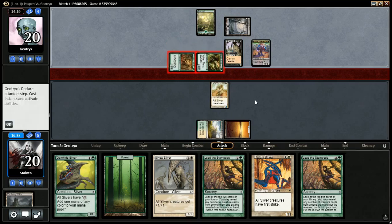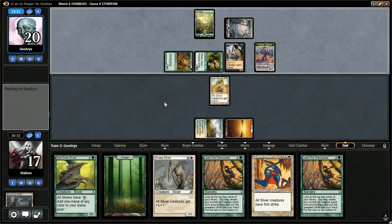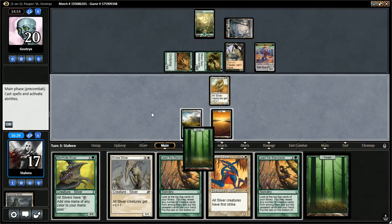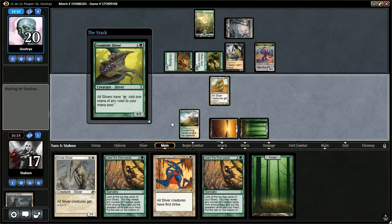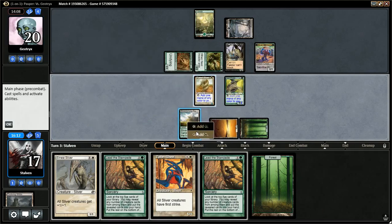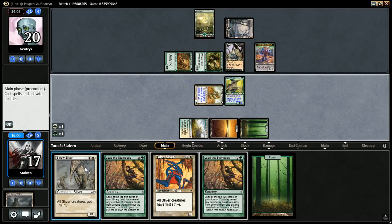Opponent gets in for three — I'm not going to block. Passes a turn. Forest. I think I'm going to go Gemhide Sliver. If I go Gemhide Sliver, I can then play Talon Sliver or even Sinew Sliver. Let's go Gemhide Sliver, then tap green and white — do I want to play Talon Sliver or Sinew Sliver? I think Talon Sliver may be better here. Then I can effectively block his creatures. Let's go with that and pass the turn.